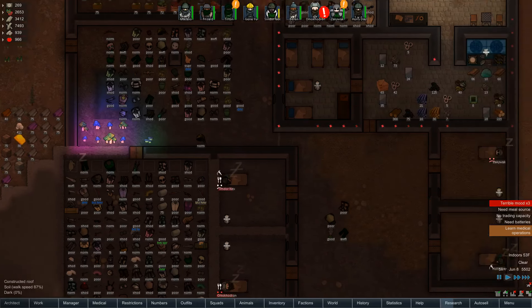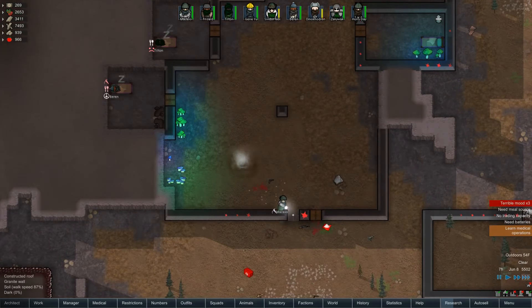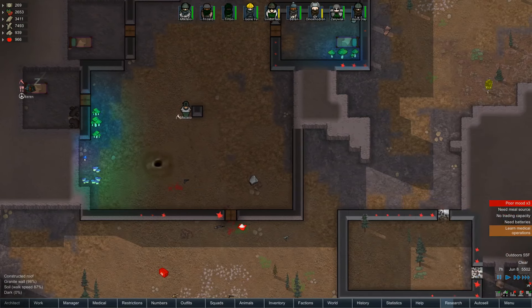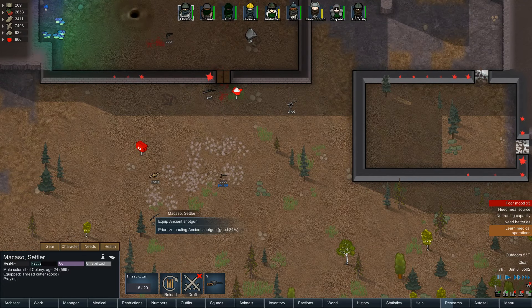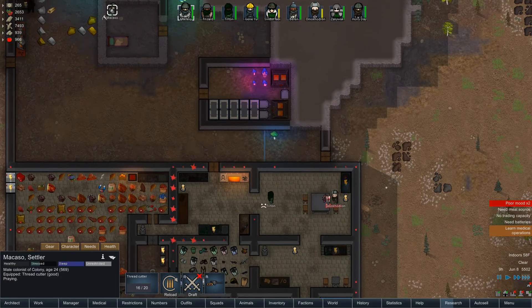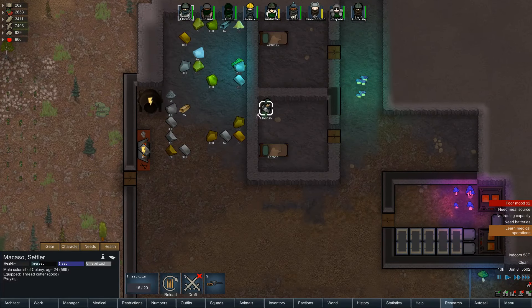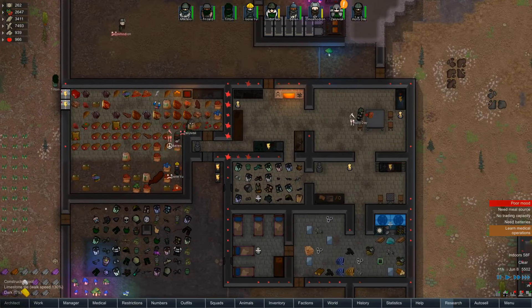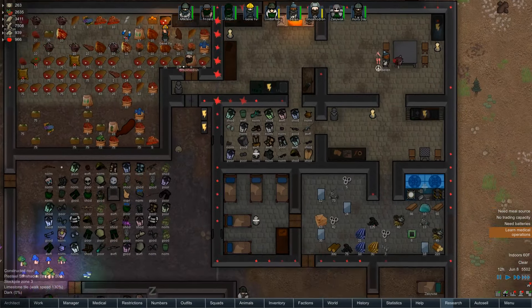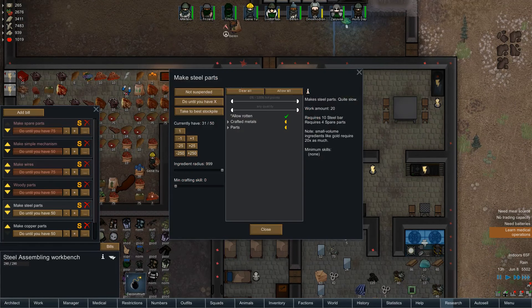Welcome back everyone, I'm a Rough Pebble and we're playing some more RimWorld Alpha 12d modded with the Hardcore SK mod pack. We just had a fight with a group of rebels and we won, but now we have to grab all these weapons out here. We fixed up those walls down there, now we have to worry about power — we don't have any concrete yet, still need steel parts.